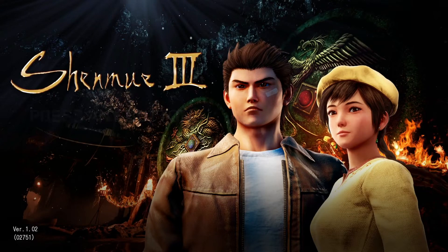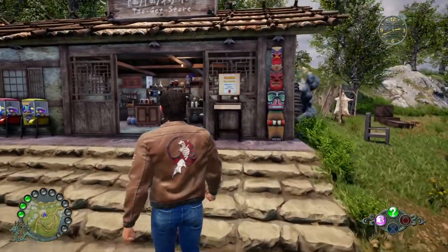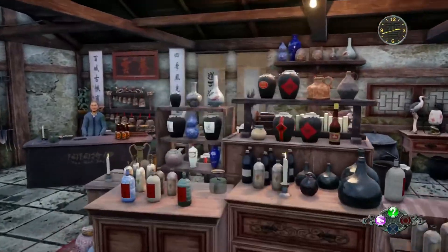Hi everyone, it's the Trophy Huntress here. In this video I'm going to show you where to find the 50-year-old Lao Zhou from Shenmue 3. You need to head to the Tao Get Store, which is near the Verdant Bridge. If you speak to the shopkeeper, he's not going to have it in his inventory.